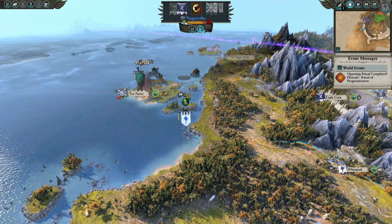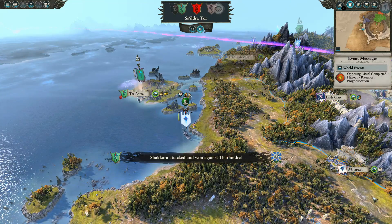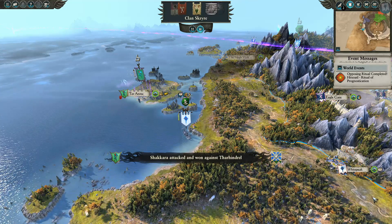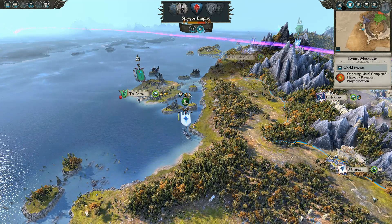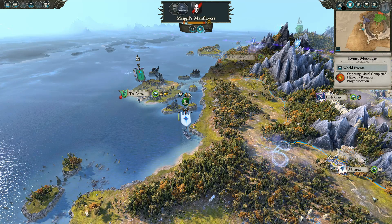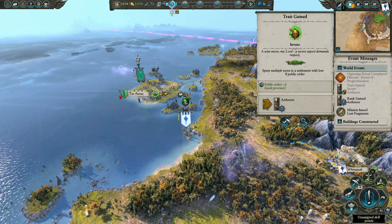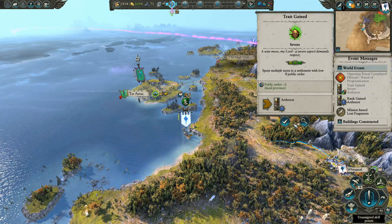Let's go ahead and end the turn and see what happens. Opposing ritual completed — hero of prognostication — no big deal, it's just the first one. Oh darn, they did take it — that's unfortunate. Well, we won the ritual so we're going to head over there. Public order plus two.